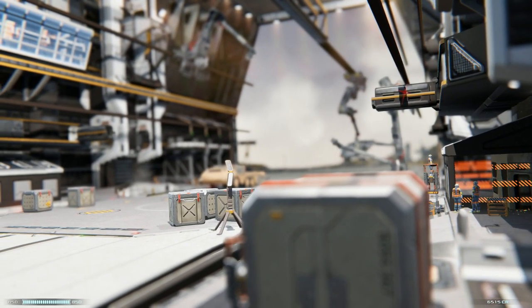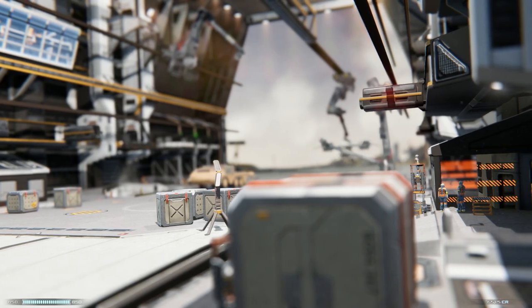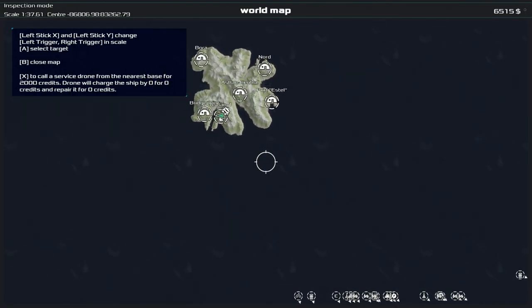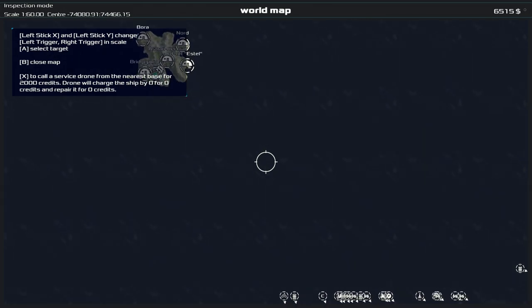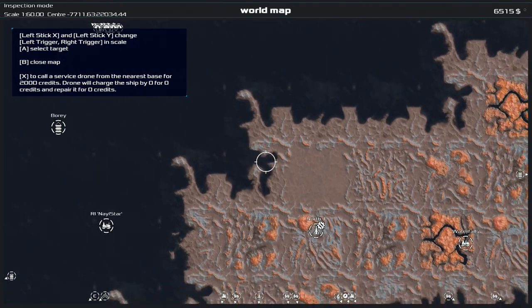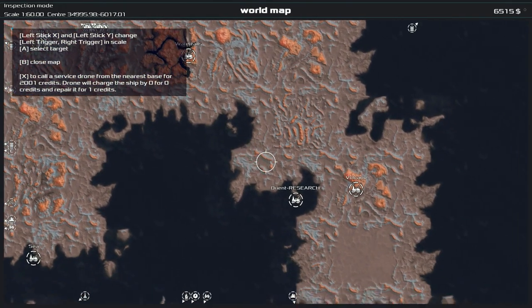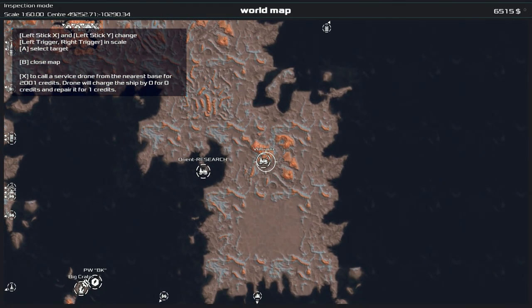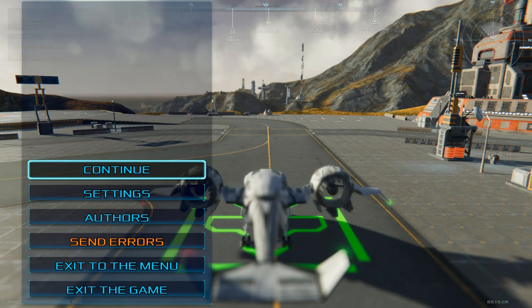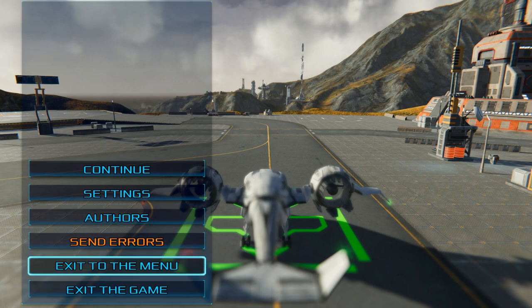When I first played this game I thought it was just about delivering around the island, but as I explored more I found there are really far destinations that pay extremely high amounts for different cargo. To show you that, we're going to exit to the main menu.